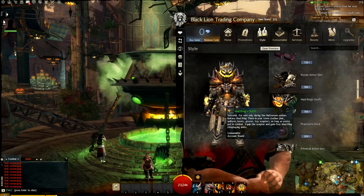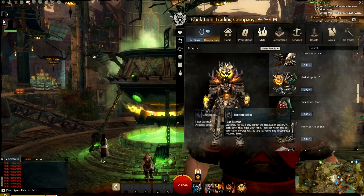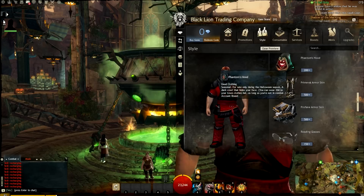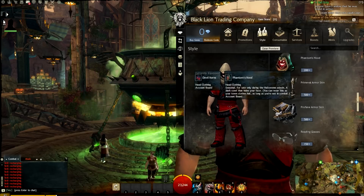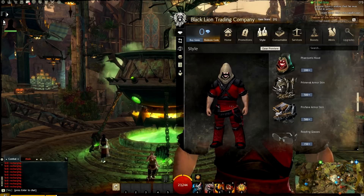They also have the Phantom Hood — let me show that off. The Phantom Hood is town clothing as well; it's just a helmet but you look spooktacular. As a reminder, all town clothing cannot be worn in combat — you can only put them on while out of combat to scare your friends.